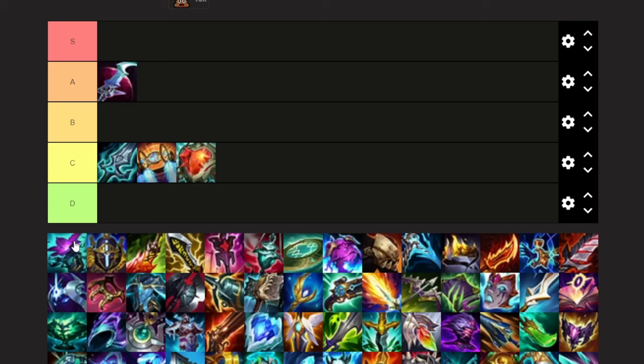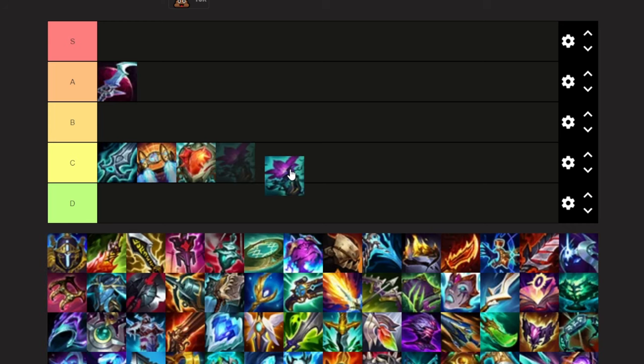Next up is Crypt Bloom. It's not a very good AP item. AP Belveth doesn't actually have a lot of magic damage — it's a little bit of magic damage and then a little bit of true damage. The one benefit over Void Staff is you really like the reset heal it does. So if you do need a magic pen item because you're getting a lot of Ws off, this is the one to go. But AP Belveth is not very popular and this isn't a great AP Belveth item.